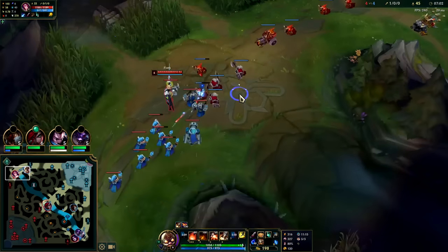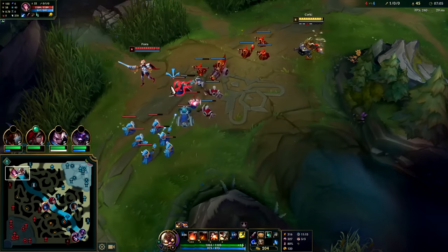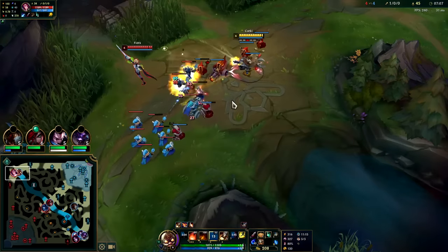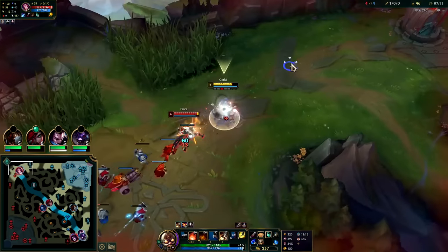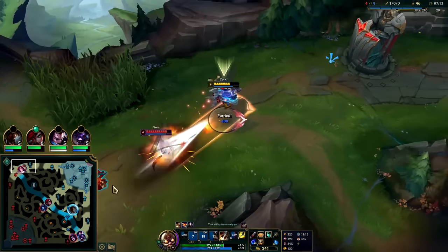If it's a Nasus I'll go Phase Rush or I just won't pick Corki — I'm not a Corki one-trick. Phase Rush is the best keystone if you're ever playing against Nasus, especially on a ranged champion. It makes it hard for him because Wither uses a lot of mana and he's not able to do anything. I want to push the wave, we'll get our E on.